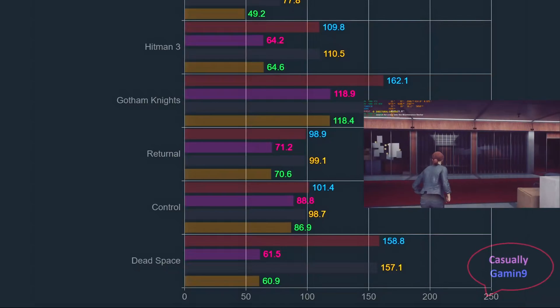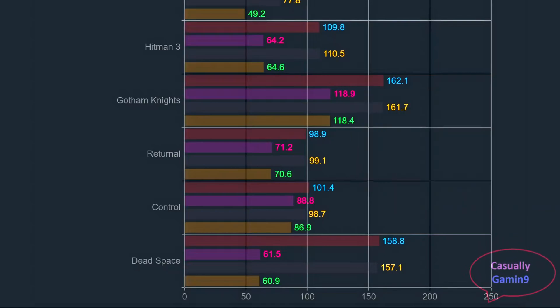The Pulse is behind by 3%. In the last game checked, again the cards are basically tied, with averages around 158 frames and 1% lows as low as 61 due to stuttering in the game.